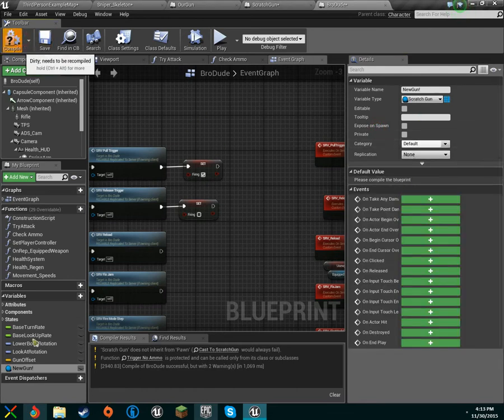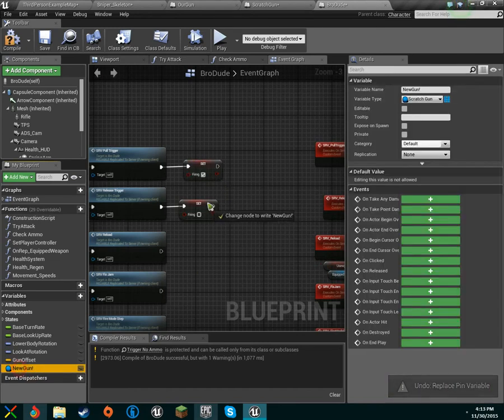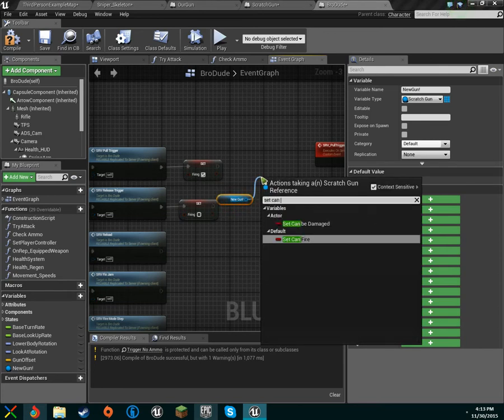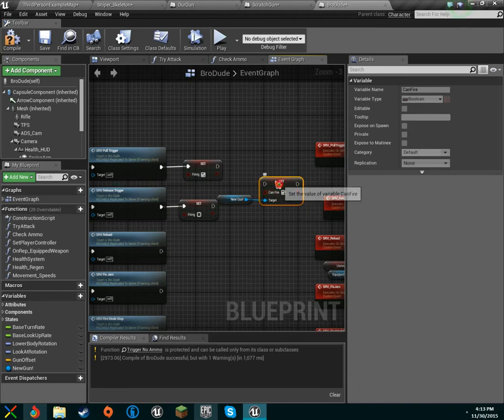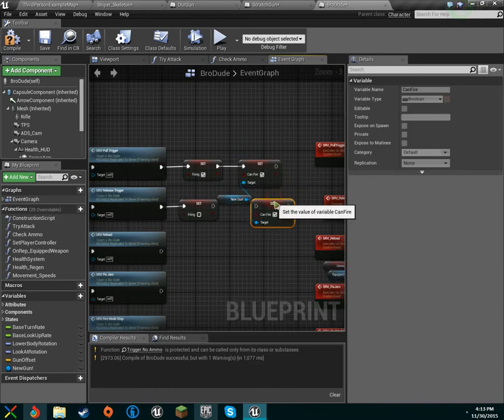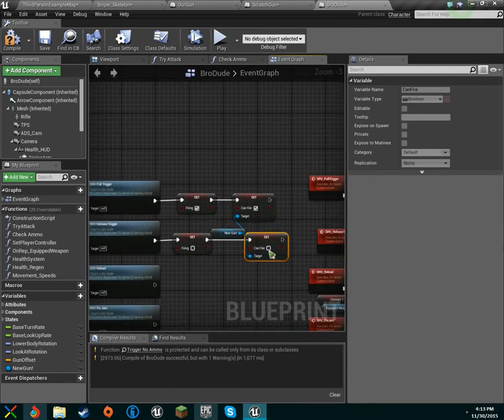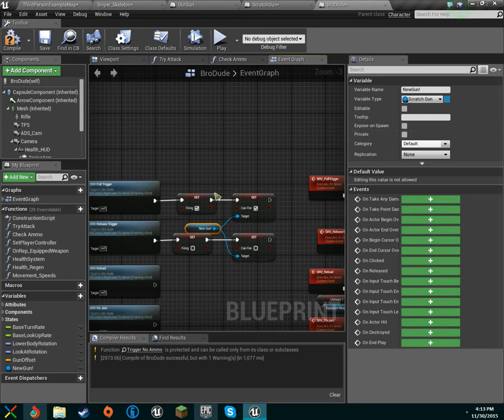Right, compile that up. We'll get that and say set 'can fire' to true. We'll duplicate that over — make one for press and one for release — so released is false and pressed is true. We'll set up firing modes later, but that's what we want for now.